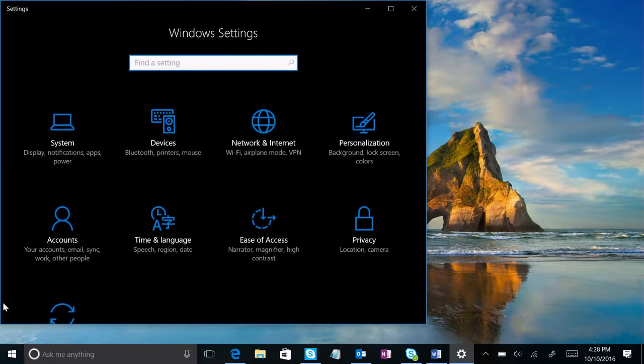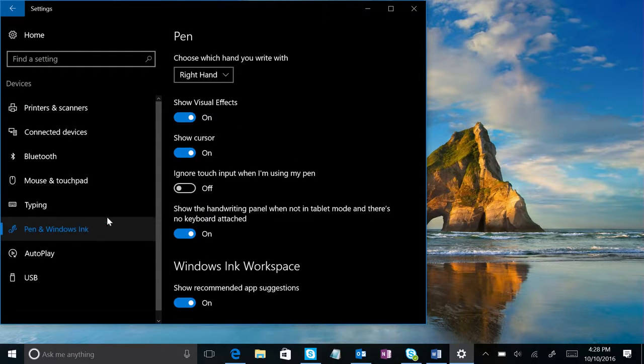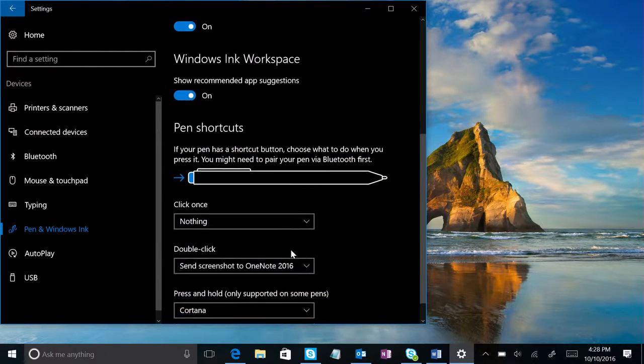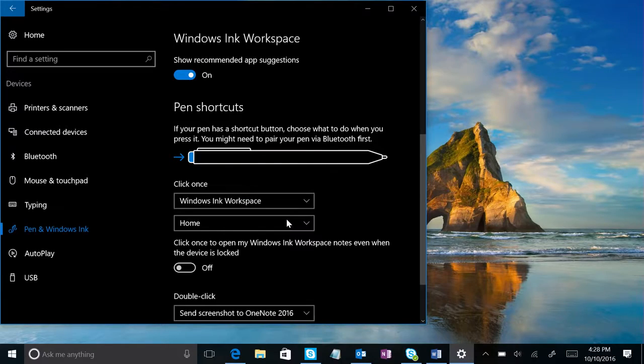Here's a bonus tip: did you know you can program your Surface Pen to launch Windows Ink Workspace? Jump to Settings, then Devices, then Pen and Windows Ink. Scroll down to Pen Shortcuts and select Windows Ink Workspace under either Click Once, Double Click, or Press and Hold.